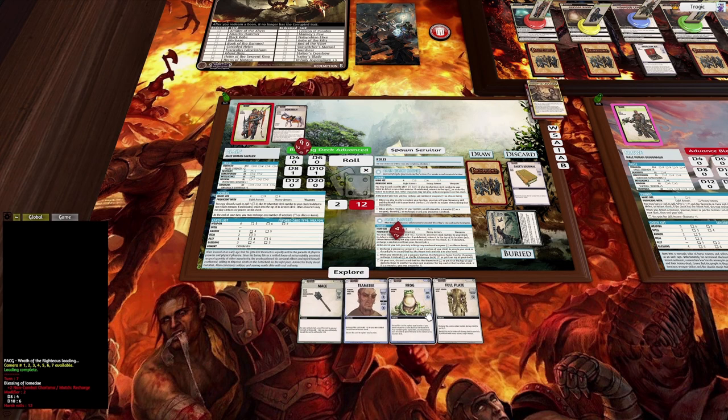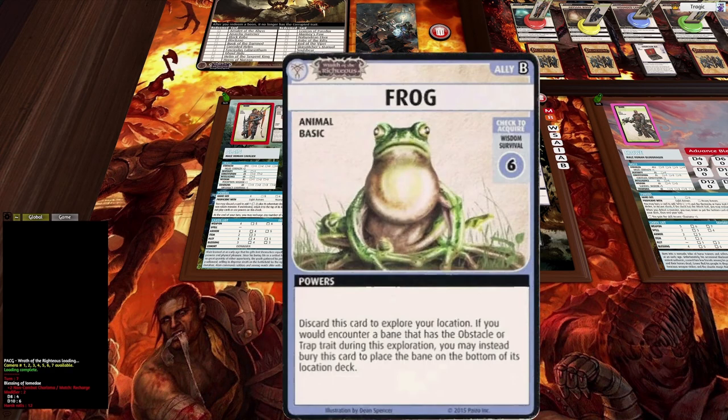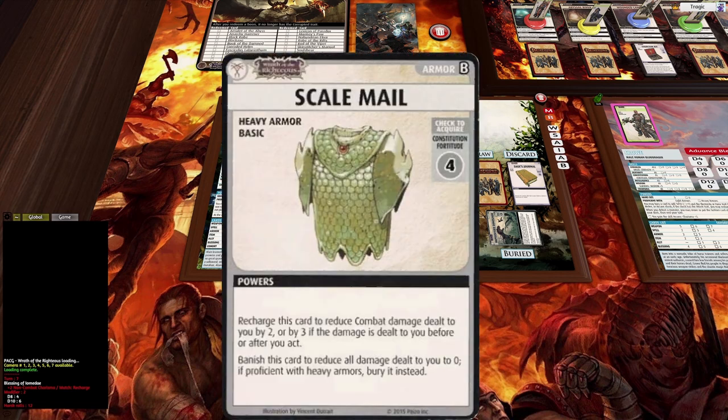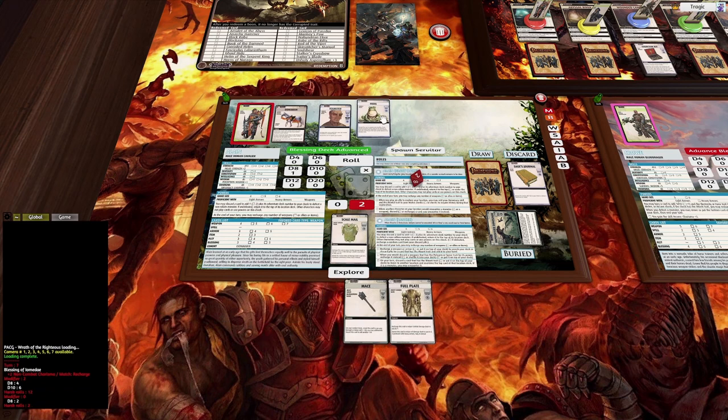We've got a frog and a teamster left. The chances of getting two barriers in a row are pretty low, so let's explore with the teamster. We get scale mail — very nice. That is a Constitution eight. And now let's explore with the frog.